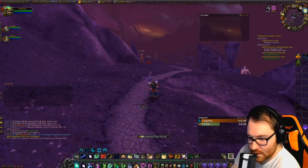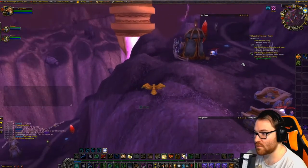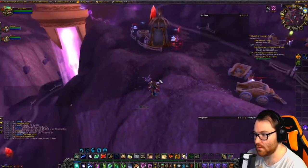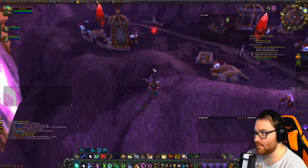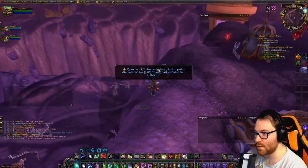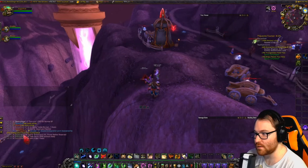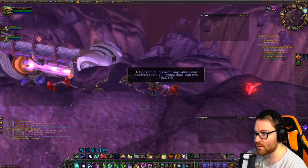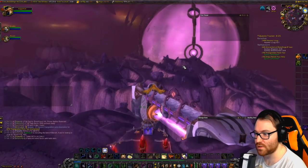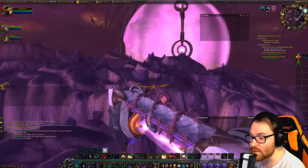Now we're discovering the second triangulation point. As a Druid it's pretty easy — you just fly right up here, identify it, and walk up to complete it. My friend didn't get credit because he hadn't used his item yet, but once he did he just walked up and completed it. Then we turn it in just across the bridge.